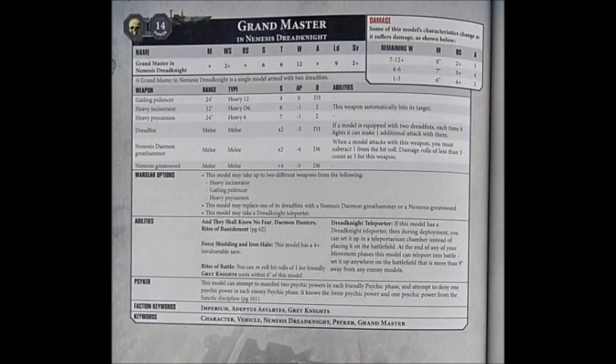Firstly, he has weapon skill and ballistic skill 2+, meaning that he'll be a fair bit better in melee and at ranged. Leadership 9, which in general doesn't make the biggest difference, but can be important for certain psychic powers. He has 5 attacks instead of 4, so typically he'll be having 6 attacks on the charge, or even 7 if you deploy the Dreadknight-specific stratagem from Psychic Awakening. On top of all this, he can also cast an extra psychic power, he has a 4+ invul save from his Iron Halo, and his Rites of Battle allows the normal Captain-type aura, so he can reroll hit rolls of 1 for himself and any friendly units nearby.